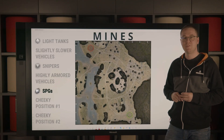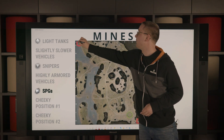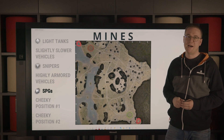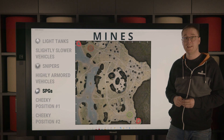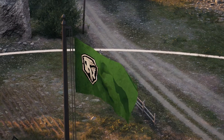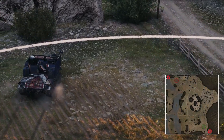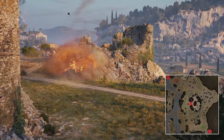Self-propelled guns will find the most useful positions here as well as here. Be careful though — Mainz is an extremely small map, so if the enemy tanks manage to get on towards the hill, they might spot you if you don't hide behind houses and/or rocks. Furthermore, your first shot should always be aimed at helping your allies secure the hill for your own.